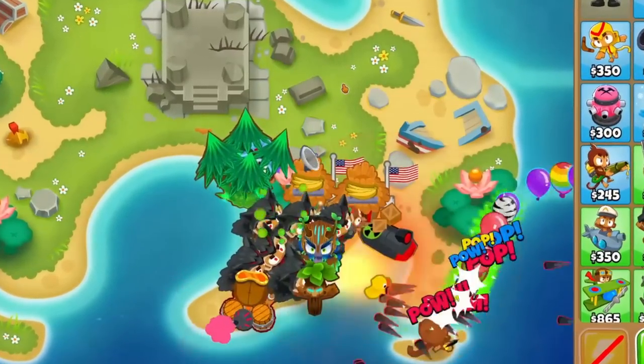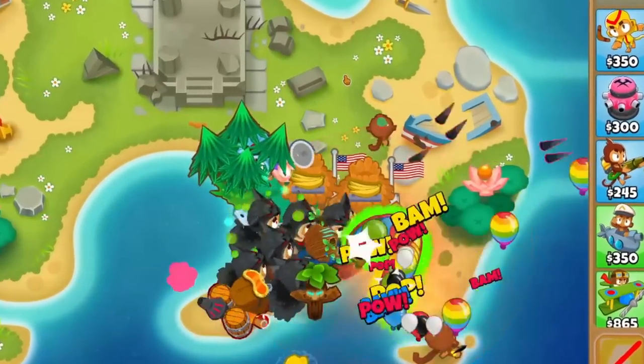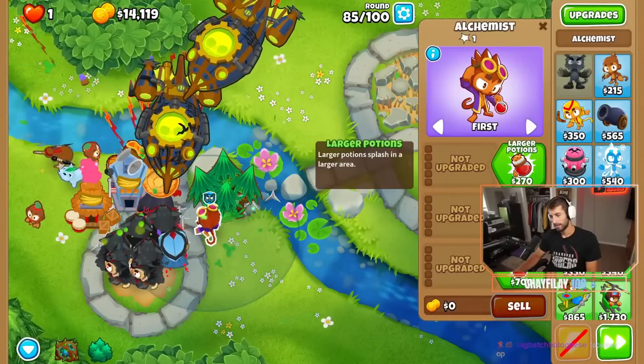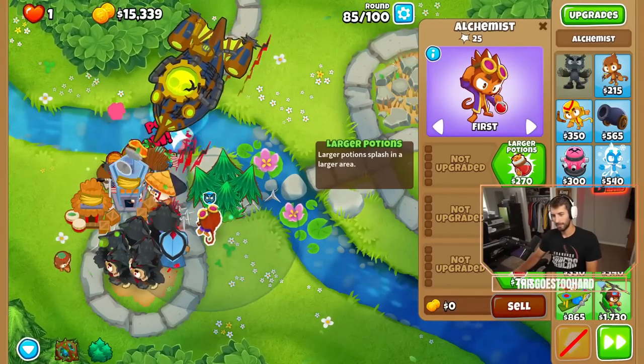When it comes to the late game, Oban's damage and abilities are underwhelming, so you are mostly using him for his buffs to Magic Monkeys. For the most part, this buff is really weak and easily outclassed by other hero buffs like Pat Fusty.